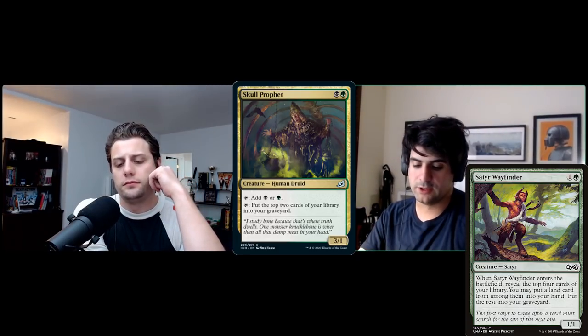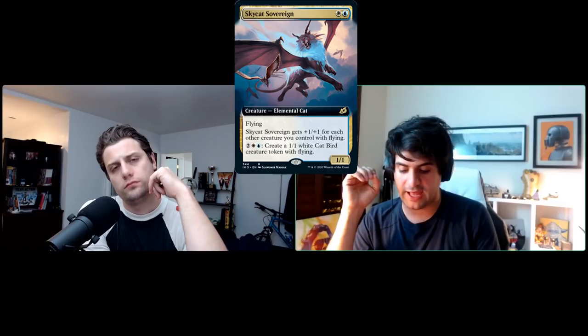The next card up is Sky Cat Sovereign — a white-blue elemental cat with flying.